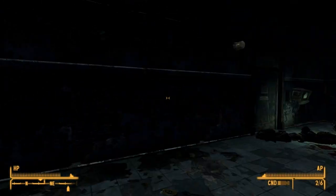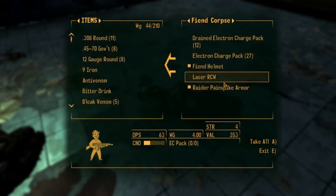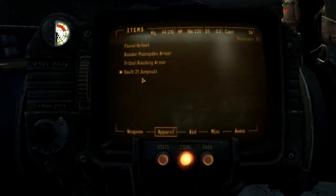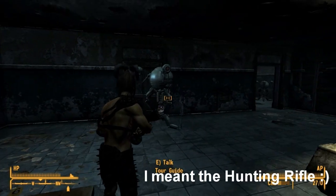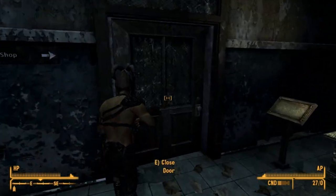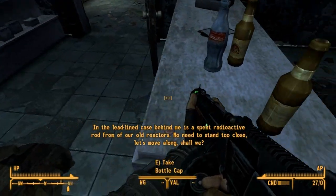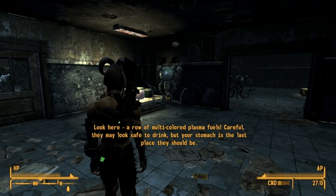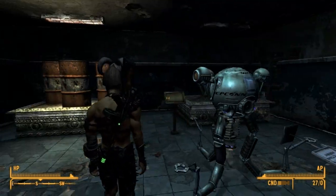You talk to this robot and tell him you want a tour of the building. You also loot these fiend corpses — there are four of them and I forgot to loot the last one, but they've got pretty good stuff; sometimes laser rifles. Make sure to take the tour between 10 AM and 5 PM, or else the robots will give you a warning and then attack you if you're still in the building after 30 seconds.